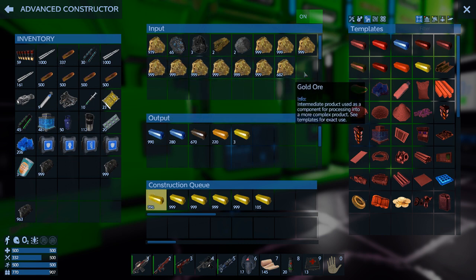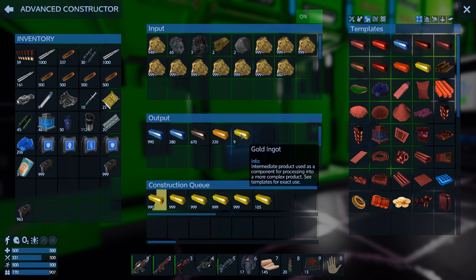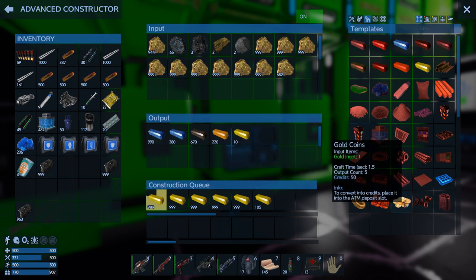Now we can probably get a couple of sets of heavy armor and some other stuff. We kind of struck it rich there. One ingot produces five coins, and each coin is worth 50 credits — so that's 250 credits per ingot. And I'm going to have 22,000 ingots at 250 credits each. That's 5 million credits.